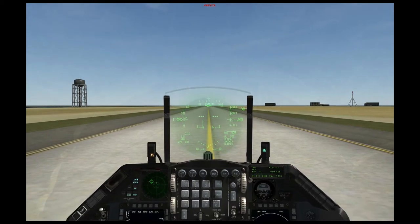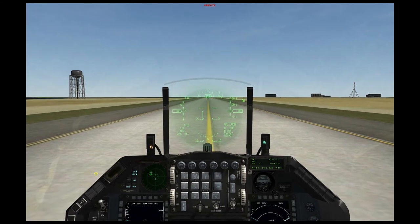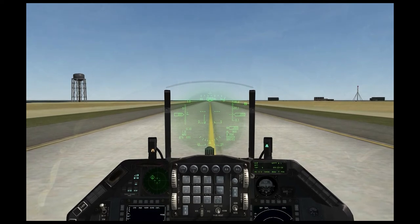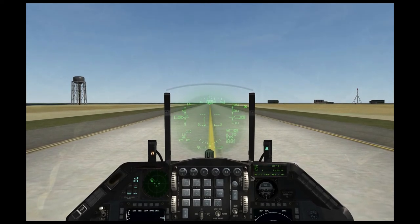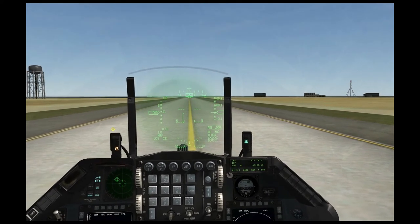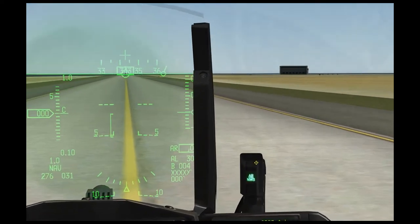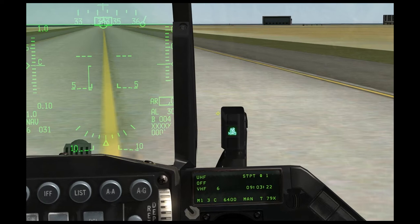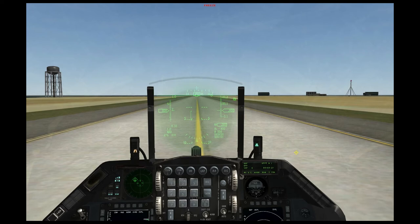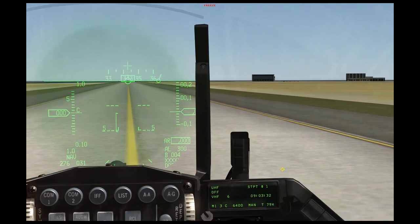Let's go over the fundamentals of taxiing. We need to have our nose wheel steering on. The nose wheel steering allows the front wheel of the gear to basically operate like a car, and you can make turns as you would in a car. The indication for the nose wheel steering is on the right side of the HUD. It reads 'ARNWS', which means nose wheel steering is activated. If I turn nose wheel steering off, you'll see it go away. That tells you if the nose wheel steering is on.